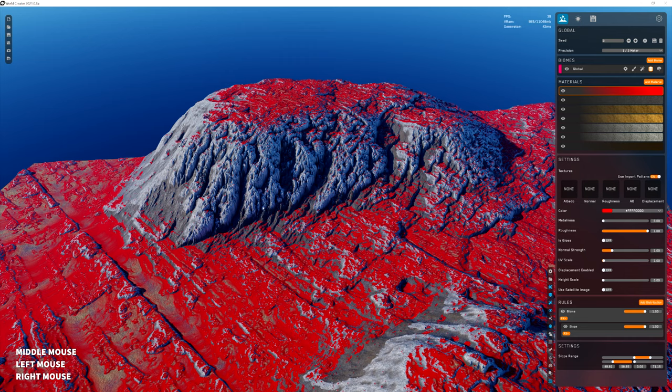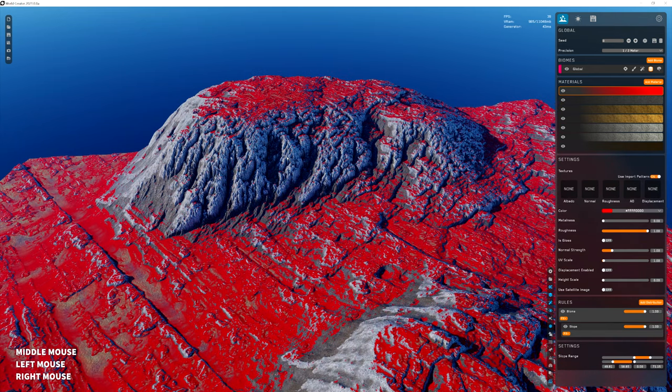I want to do a temple on the side of a mountain cliff, but for it to look right they have to be tall mountains. Yeah, I can understand that — it's all about scaling.